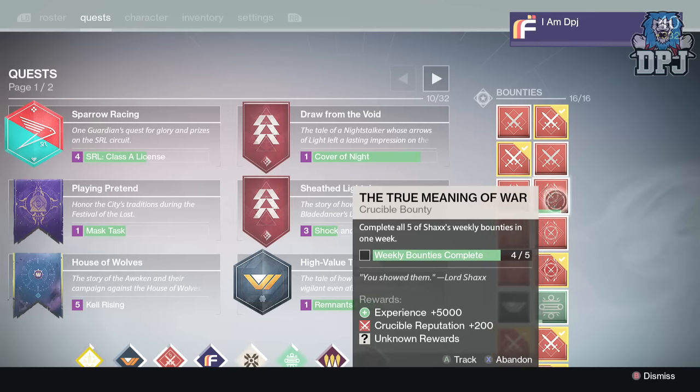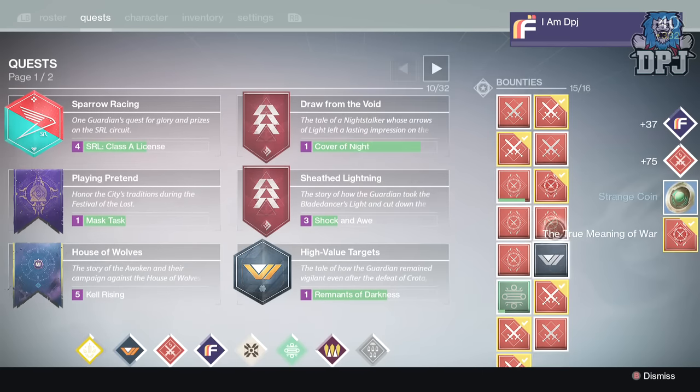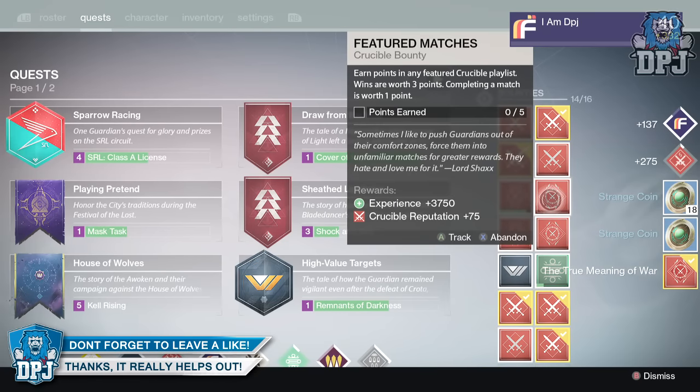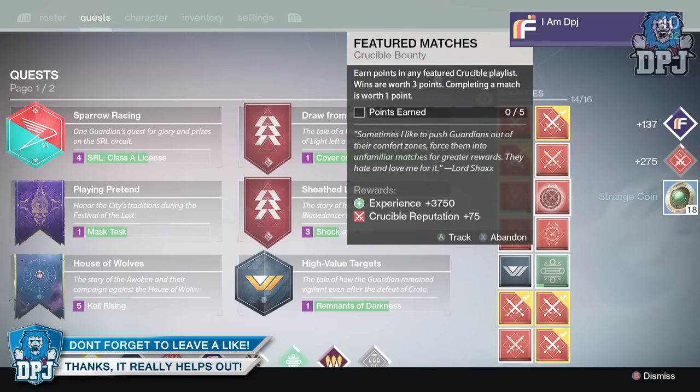Let's get straight into the loot, starting with my Hunter. I received 18 strange coins, which is epic because I'm strapped for them - I spent all I had on Three of Coins. So give them to me all damn day long.